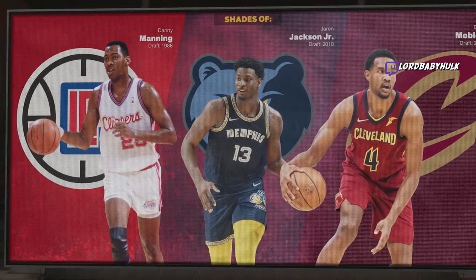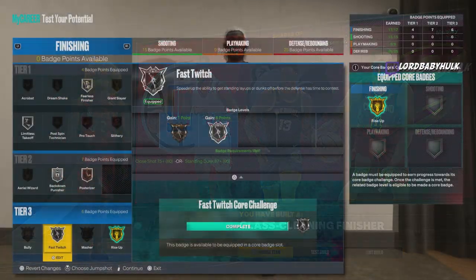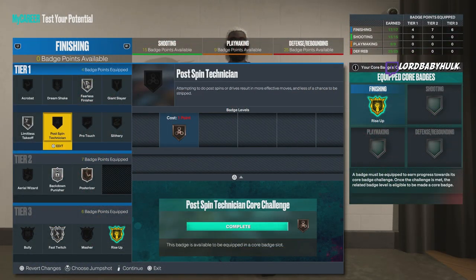We are a glass clean finisher — trash name. I would rock the finishing badges like this personally. Y'all let me know how y'all would set yours up. You wouldn't really need bully — masher is probably more useful than bully. You can switch some things around, but you should be decent. You can do the standing dunk cheese.